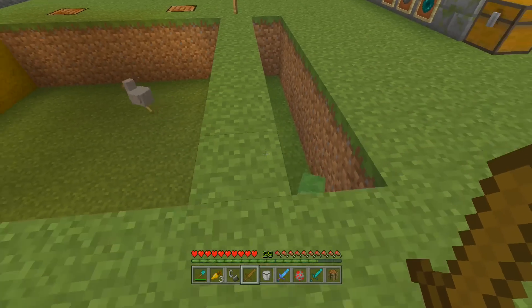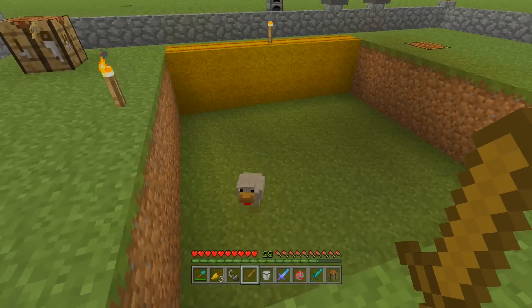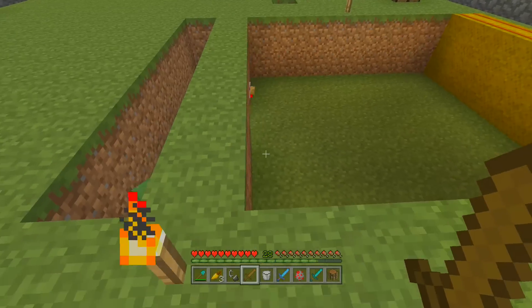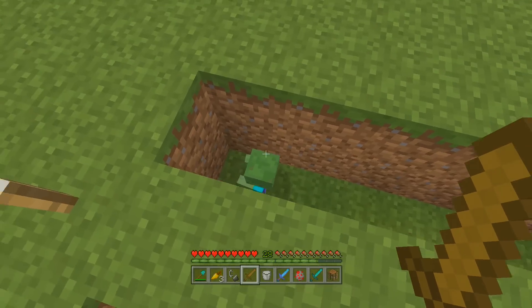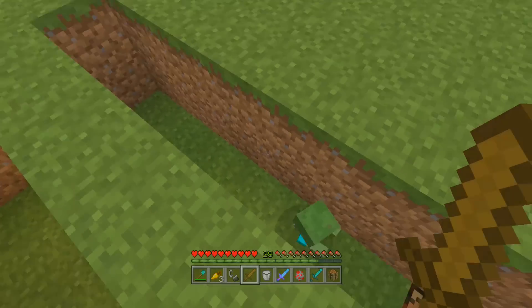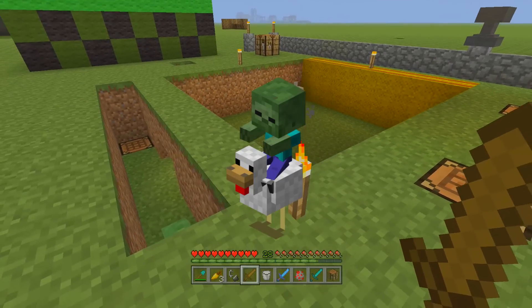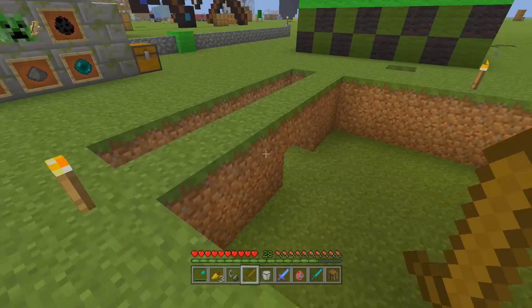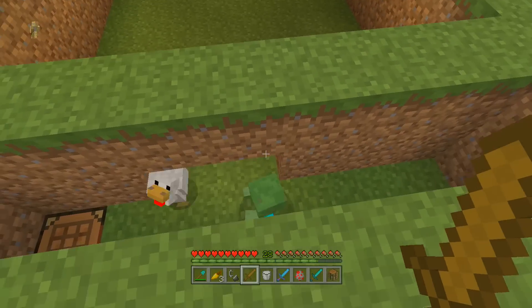First of all, it has a smaller size — it's only one by one block, kind of like the same size as the chicken. And speaking of the chicken, there's actually a really funny thing that came with the update. Every time a baby zombie villager spawns, which is a 5% chance, there's a 5% chance that baby zombie will actually spawn riding a chicken. The odds are really, really low — something like 0.25%, so one in every 400 zombies will spawn as a baby zombie riding a chicken.